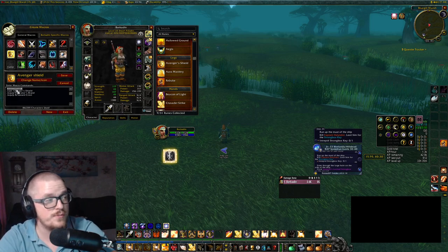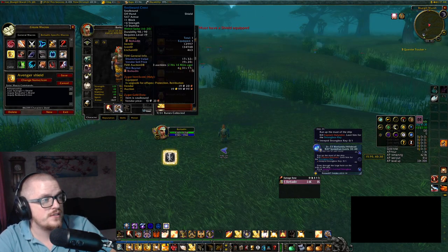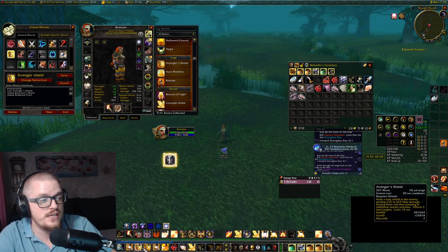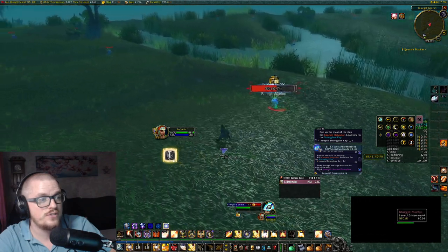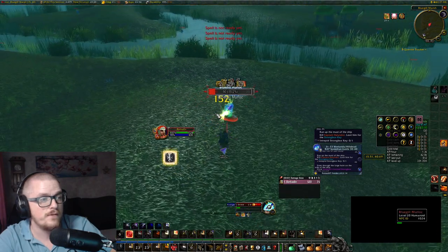The Avenger's Shield macro has a hashtag tooltip, casts Avenger's Shield, then equips Excavator Brand and Redbeard Crest. So when I press it, it switches to the shield and weapon I have in my bag. As you can see, it's lighting up — now I can actually cast Avenger's Shield. Then when I want to switch back, I just press my normal attack macro and it switches back to my two-hander.